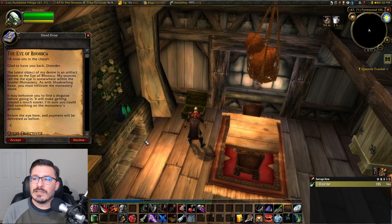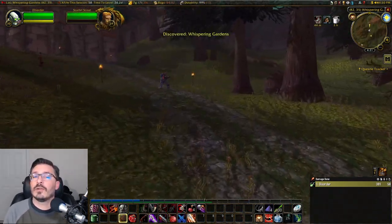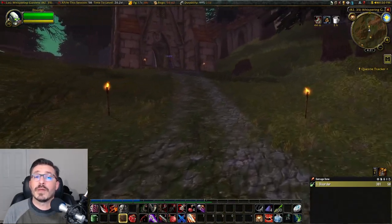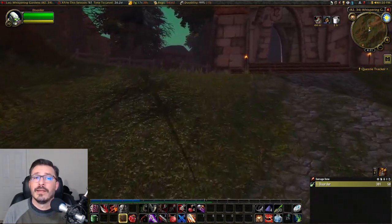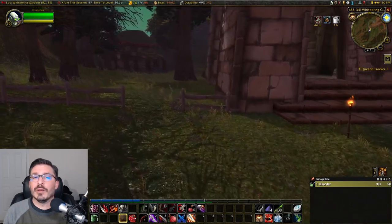From here, we're going to go up to the Scarlet Monastery, which is located at the northeastern part of Tristful Glades. We need to be careful as we approach the monastery because there are level 29 elites roaming the area. At 30, they're really easy to sneak past, so it shouldn't be a problem.